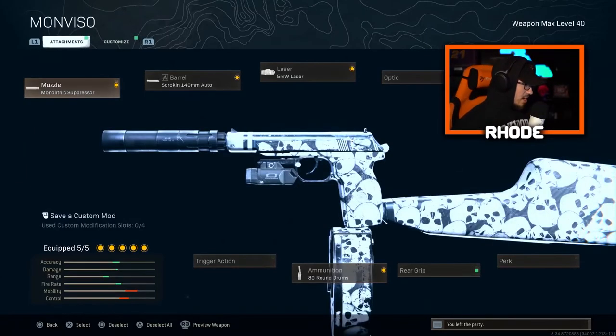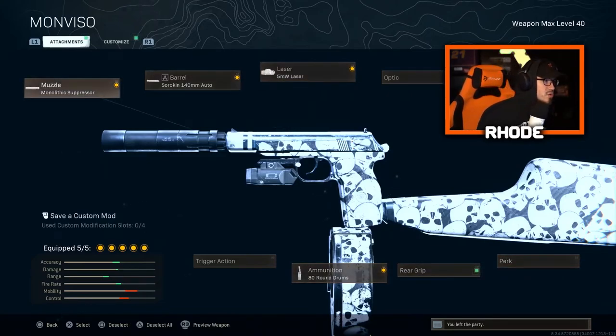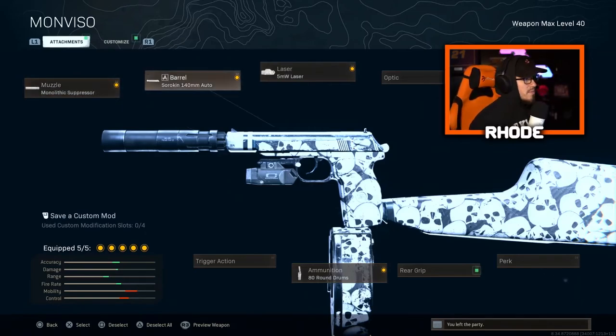Then we have the Sykov pistols. Yes, there was a nerf — they nerfed the auto barrel with dual wield, but it's still very very good. Up close in somebody's face you're still not going to lose a gunfight with dual wield. In this class I actually have the single Sykov. The best single setup: Monolithic suppressor, Sorokin 140mm auto barrel, 5mW laser for better hip fire, Carabin stock, and 8-round drum mag. The only change for dual wield is swapping the Carabin stock for the dual wield attachment.